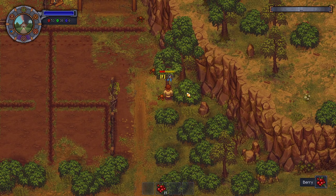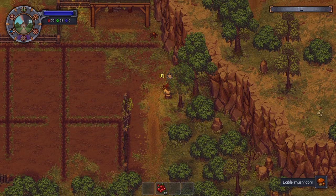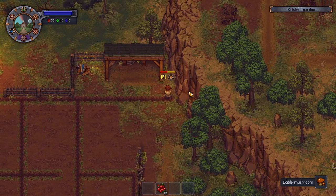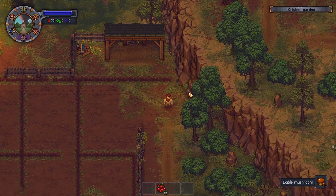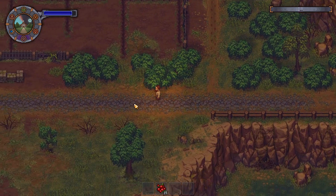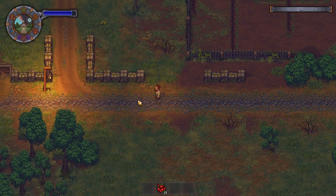Edible mushroom — yeah, it hurts but I'll eat it for energy while I haven't got anything else to eat. What else we got going on here? We haven't got a corpse waiting for us, have we? I forgot to check that — we should probably go check that out.